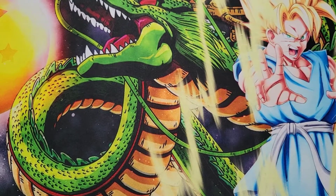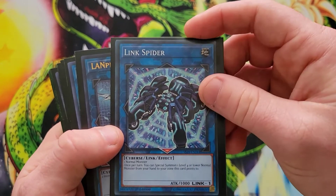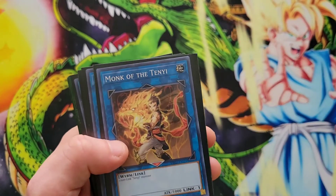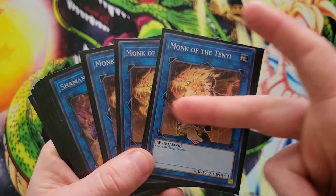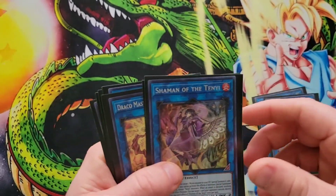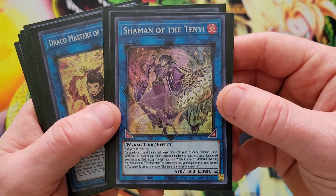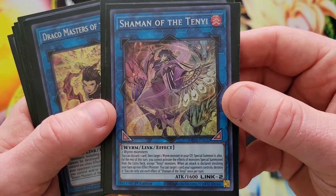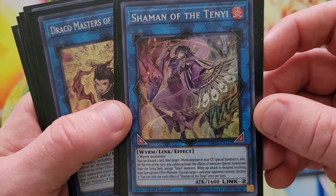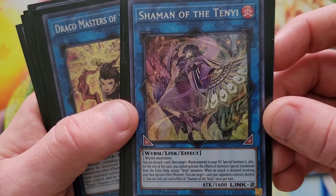Getting into the extra deck: one Link Cariboo, one Link Spider to help get your Angel Trumpeter out, one Lander Linkus — a non-effect link two. Triple copies of Monk of the Ten-Ye — link ones, perfect for the deck. Double copies of Shaman of the Ten-Ye — a link two requiring two worm monsters. You can discard one card, then target one worm monster in your graveyard and special summon it. For the rest of that turn you cannot activate effect monsters from the extra deck except Ten-Ye monsters. When an attack is declared involving your face-up non-effect monster, you can target one card your opponent controls and destroy it.